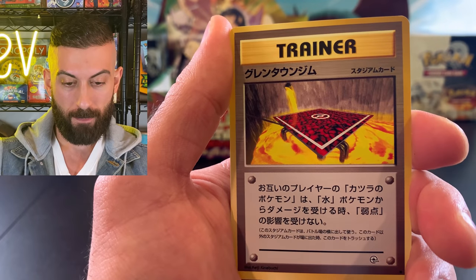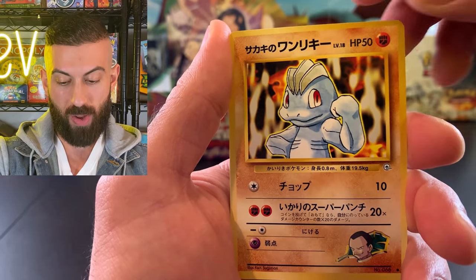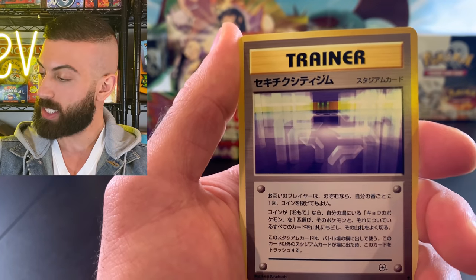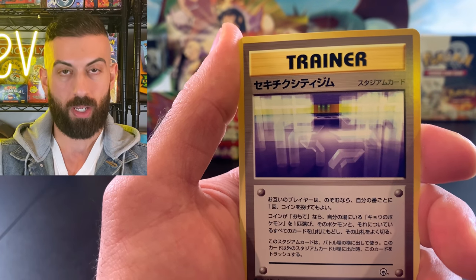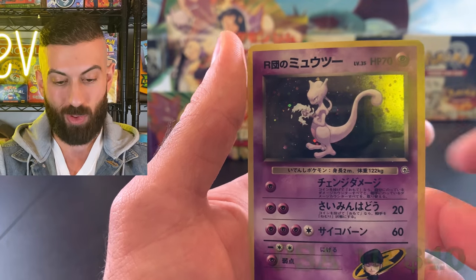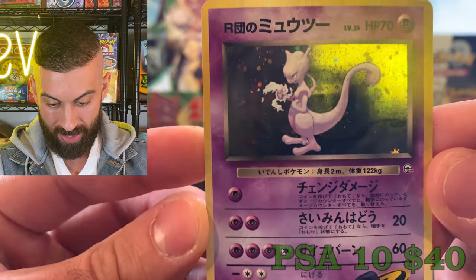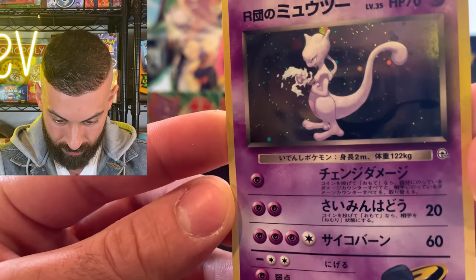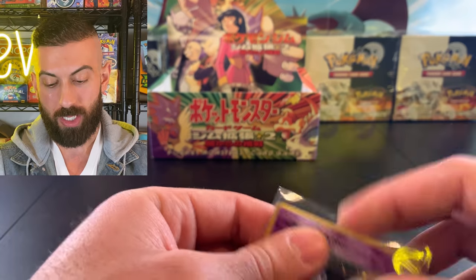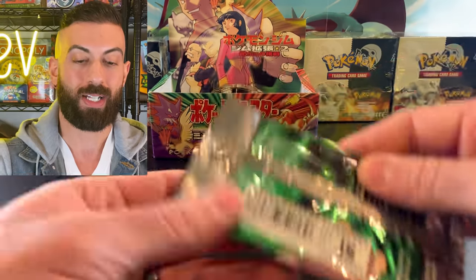We got a Blaine trainer card - that might be Cinnabar Island. Another Machop - we keep pulling these. Coming up on the rare: Rockets' Mewtwo - nice! I will take that, always cool to pull Mewtwo. That is also a really cool artwork. We pulled one or two of these in the other episodes, but it's Mewtwo, so I'll definitely take that. Coming up on the last three packs.